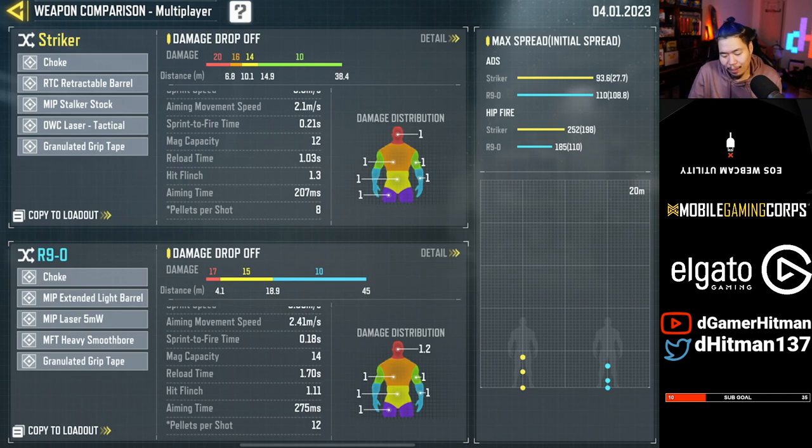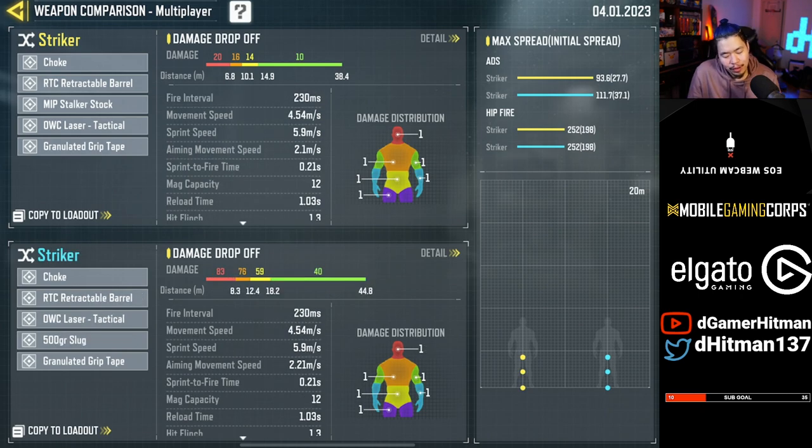Up to about 18-19 meters, you have a higher chance of one-shotting someone or getting the double kill with the R9 compared to the Stryker. With the Stryker you probably won't get those double kills, maybe up to 15 meters if you're lucky. With the slug round it's even worse. The slug round stats look okay — two-tap up to 18 meters, three-tap up to 44 meters — but it doesn't one-shot at close range. 83 damage close range means you'll never one-shot. It also has 80% spread accuracy so it won't go exactly where you aim. I'd much rather use the 30% ADS spread accuracy over a slug.